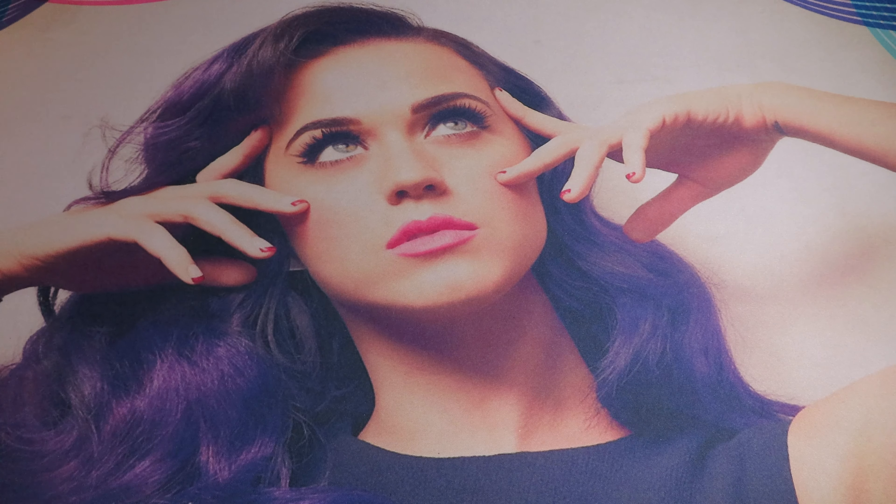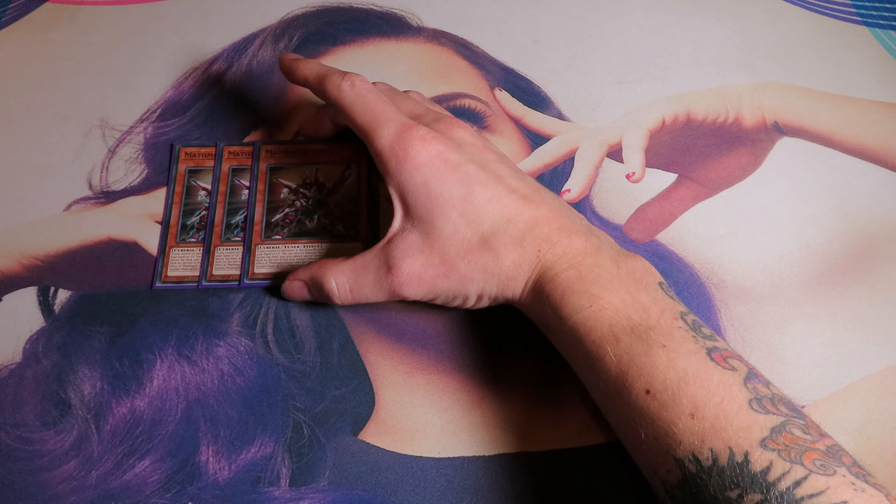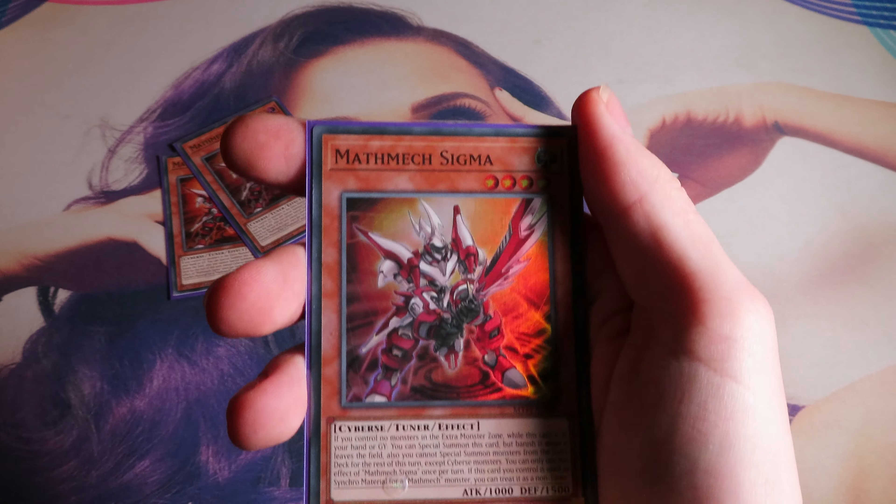There will be two cards missing from the extra deck — I will have pictures on screen so you know exactly what I'm talking about, and I will explain them as well. So no worries there. To start, we're going to start off with triple Mothmec Sigma, one of the extenders of the deck.